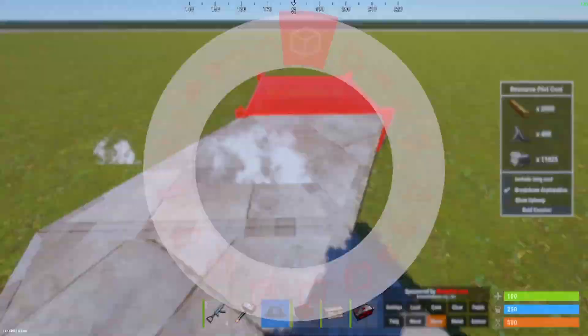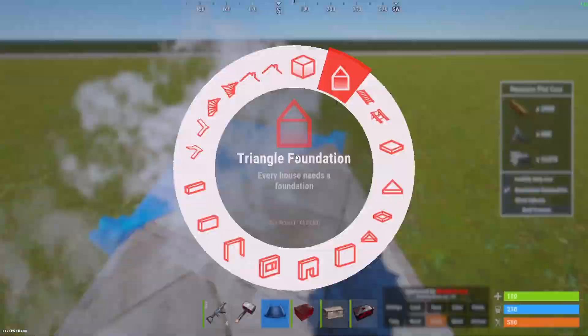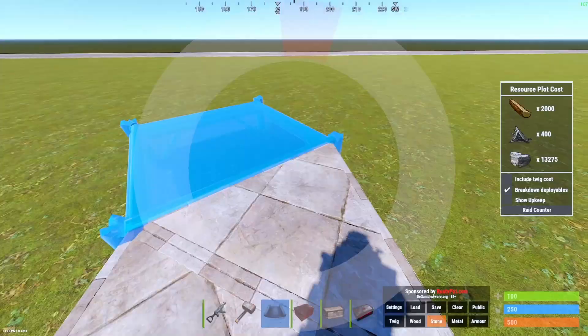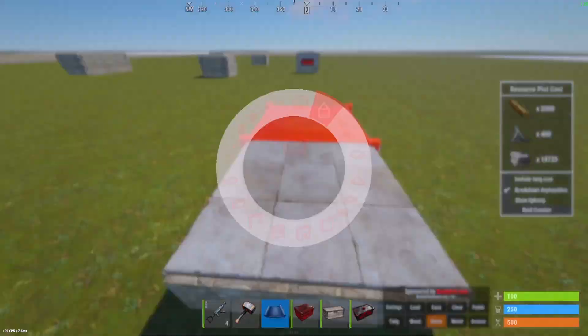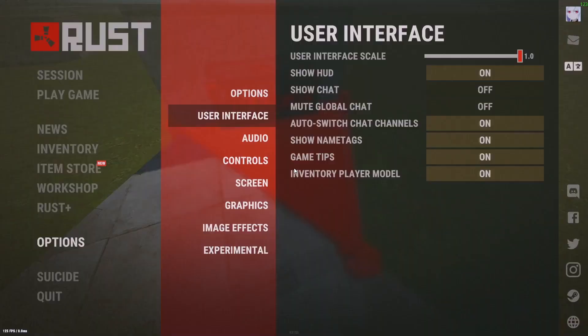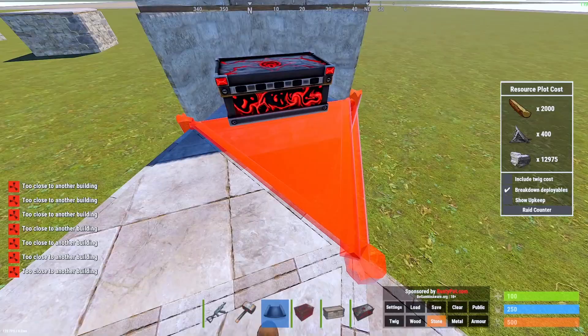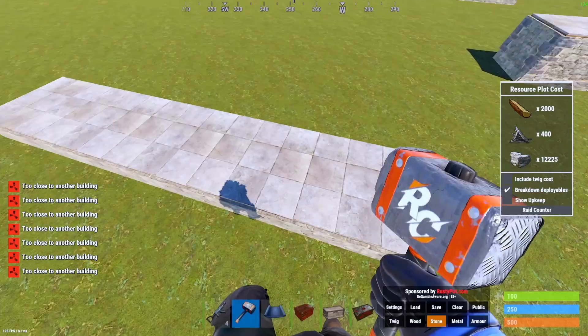To show what happens if you try to build out 6 tiles: you go 1, 2, 3, 4, 5, 6, place your square, delete everything, then build back. You'll notice it turns red and says it's too close to another building — so you can't build out 6. The maximum is 5, and that's the same for all these designs. The gap does increase the more you build out, so 5 tiles gives a pretty large gap that may be a bit easier to see.